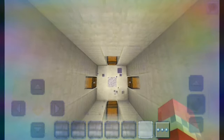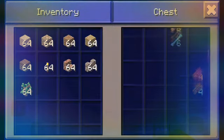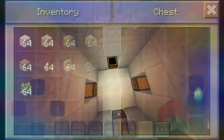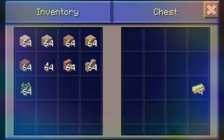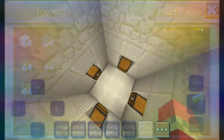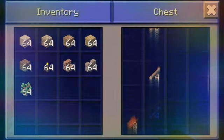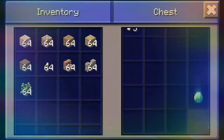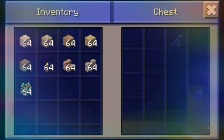The second desert temple is pretty far. Let's see what's inside: six bones, four iron, five bones, one diamond — which you can combine with the other diamond — four gold, three, seven gold, six bones, and about ten bones. Let me check — yes, that's done.